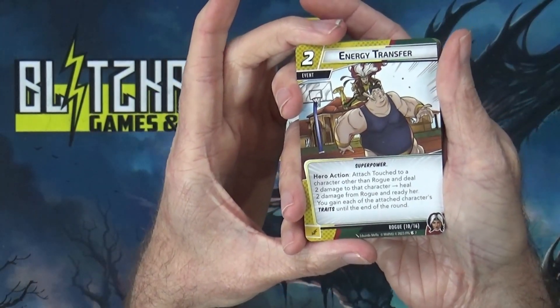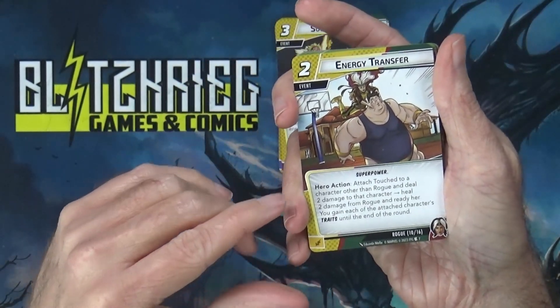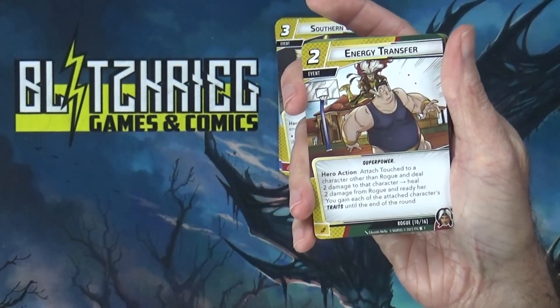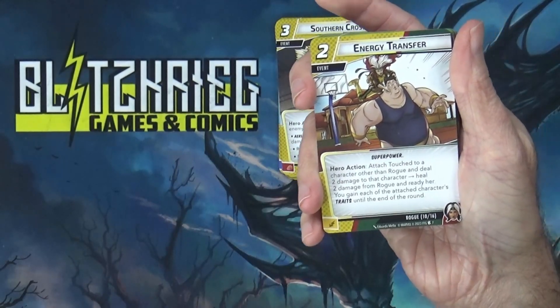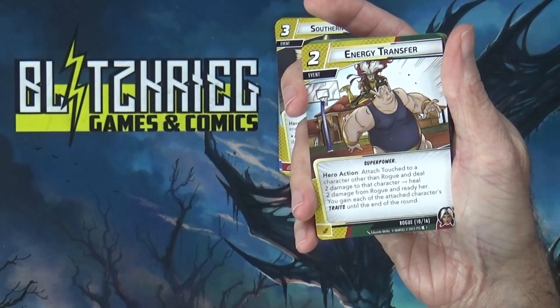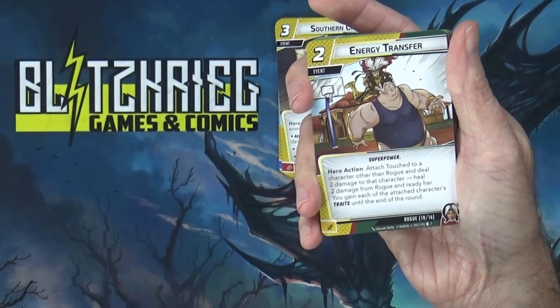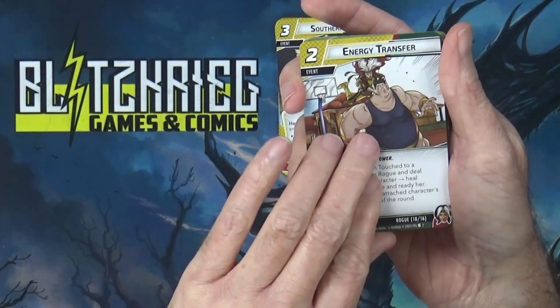She has three of those — that's a lot of damage for three cost. Energy Transfer is a two-cost event hero action: attach Touched to a character other than Rogue, deal two damage to that character, heal two damage from Rogue, and ready her. You also gain each of the attached character's traits until the end of the round. There are two of those — a way of healing a little bit.